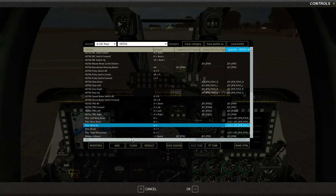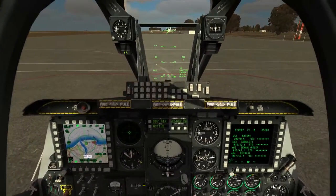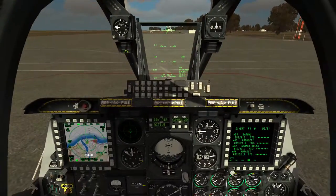One thing I'd also recommend is an Xbox controller. If you have one lying around, or they're fairly cheap to buy online, you can plug that in and program the controls into the HAT switches, the D-pad, and the ABXY controls. So let's look at what those buttons actually do inside the cockpit. The China hat is what I'll talk about first - it moves between the screens and the HUD.